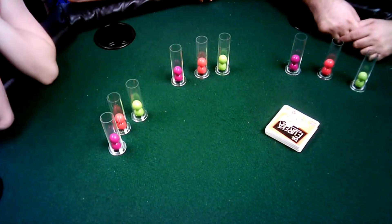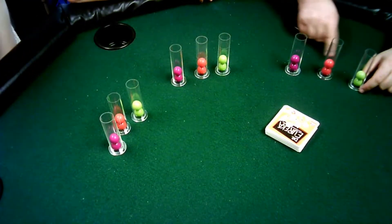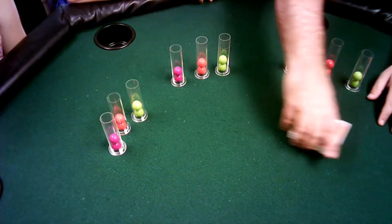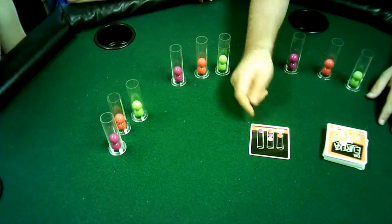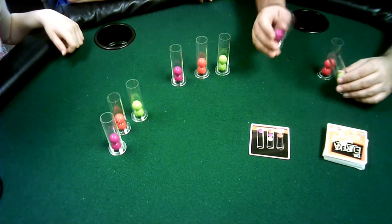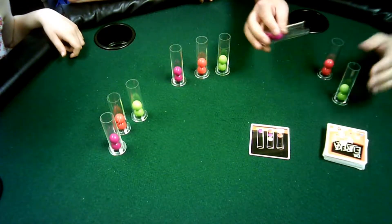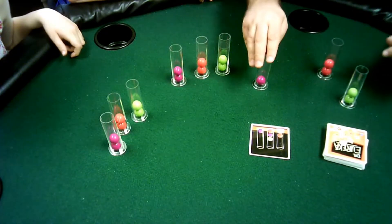Now that we have them on the table, the way you play this game is that you go from left to right — I do believe it's green, red, purple. That's how everyone has to start out. Then they'll take their top card, flip it over, and everyone has to match this pattern. The way they do that is they will attempt to move one ball in one tube to another, or multiple balls, without touching the tubes, without touching the balls, without dropping the balls. If you do, you're disqualified.